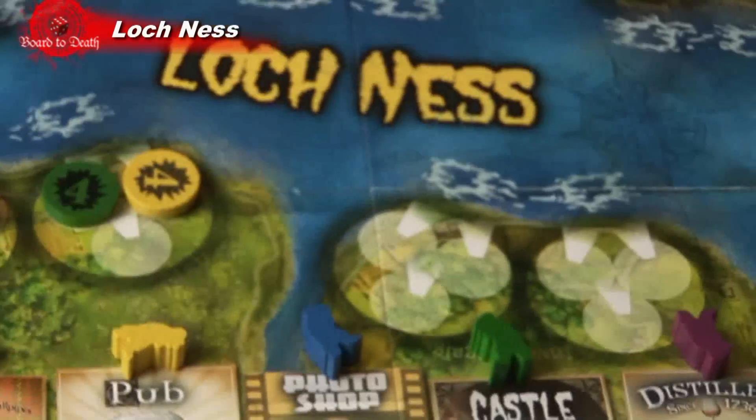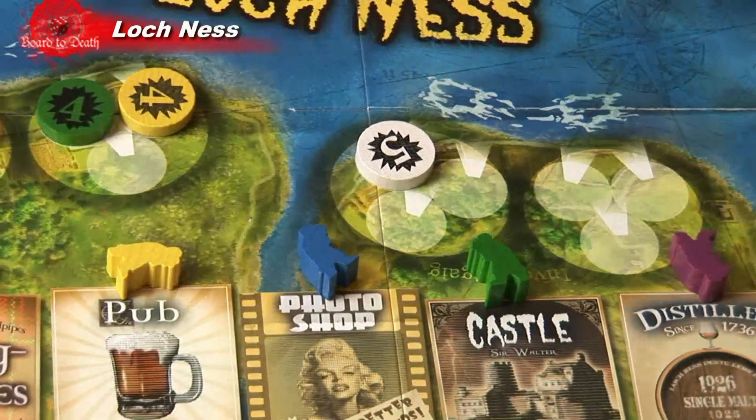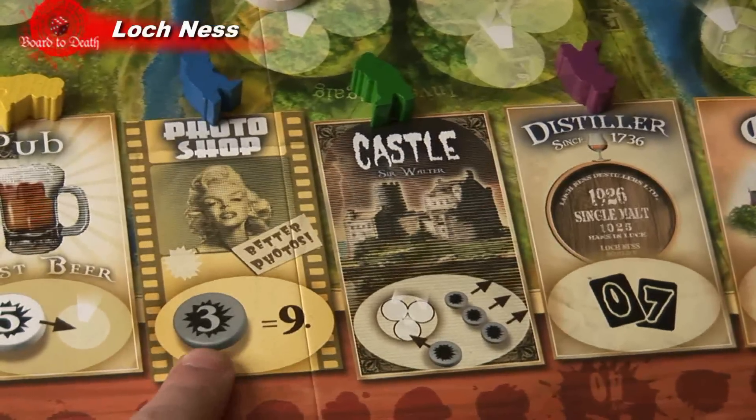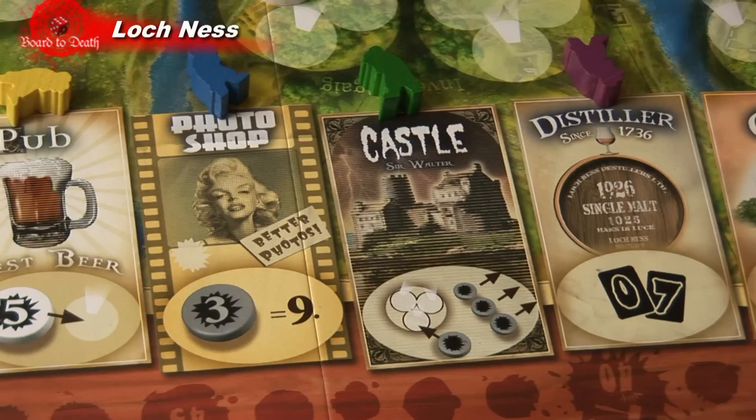Pub: as soon as the player places his reporter on this action field, he takes the value-5 neutral white camera and places it on an empty front camera space. For this round, this camera counts as his camera. At the end of the round the player puts the neutral camera back on the action field.